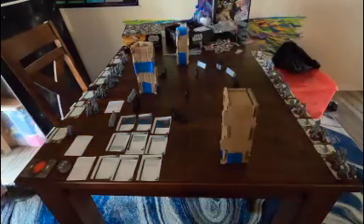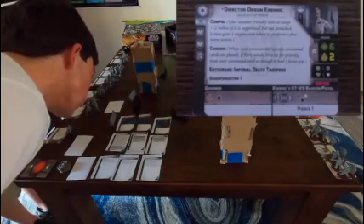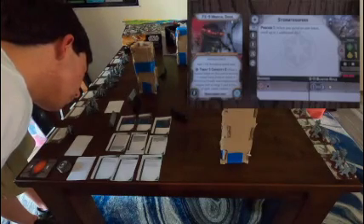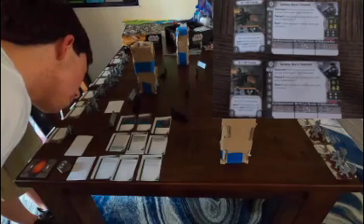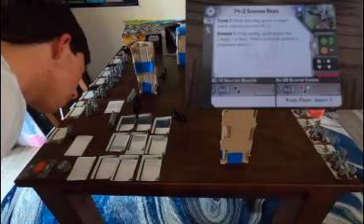We are proxying grappling hooks because we simply don't have enough copies and we already both know what these cards do. But we did calculate these points on our list, so it's all equally matched. The Imperial squad has Director Krennic as its commander with grappling hooks, a base Stormtrooper unit with grappling hooks, another Stormtrooper unit with a medical droid and grappling hooks, two Death Trooper units each with a DLT-19D Death Trooper and grappling hooks, and finally a 74-Z speeder bike.